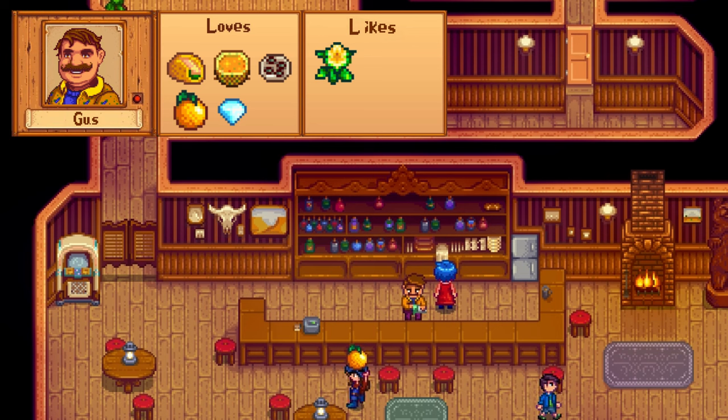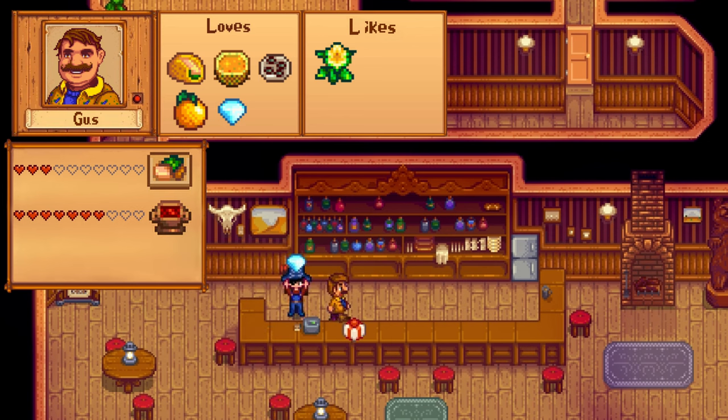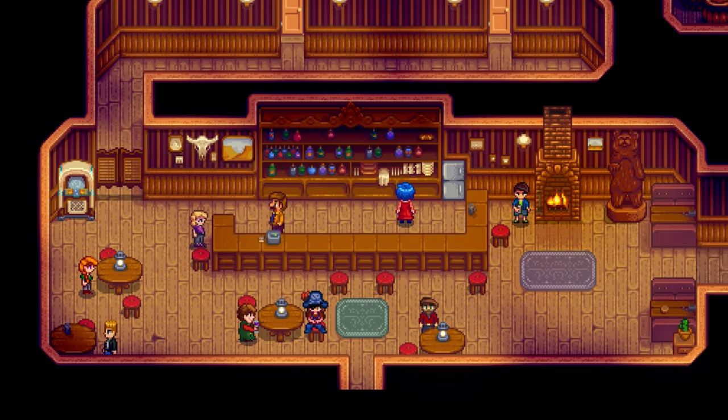Gus has an expensive taste for cooked dishes like escargot, fish taco, and tropical curry, but he also loves oranges and diamonds, and likes daffodil. After 3 hearts with him you unlock the salmon dinner recipe, and at 7 hearts the cranberry sauce. He has a chance of sending finished meals in the mail. His birthday is on Fall 4th, and he's always at the saloon — which opens every day at 12pm.